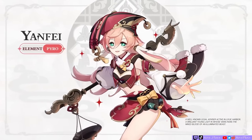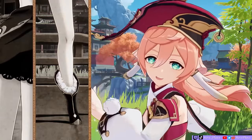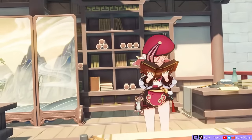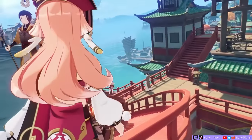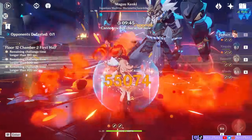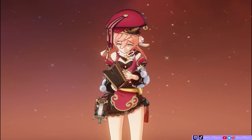Hey everyone, it's Sevee, and I'm back with another build video for Liyue's favorite and extremely talkative lawyer, Yanfei. When Yanfei first came out, she was mostly labeled as Pyro Ningguang or Budget Klee, but I think she has come to shine as her own character, especially with her adorable personality, animations, and surprising damage potential. We'll take a look at her talents, passives, team roles, gameplay tips, and best builds. There's quite a bit to go through, so let's just dive in.